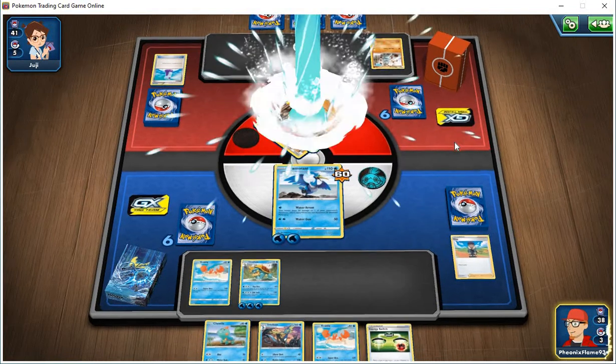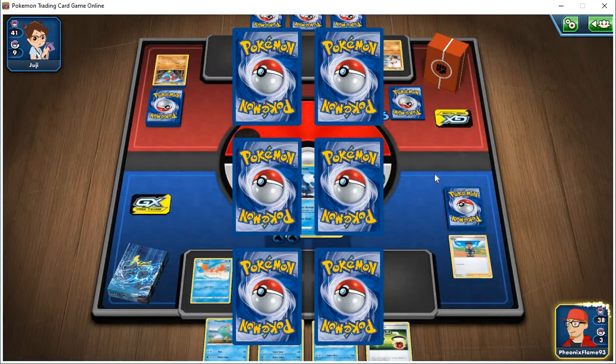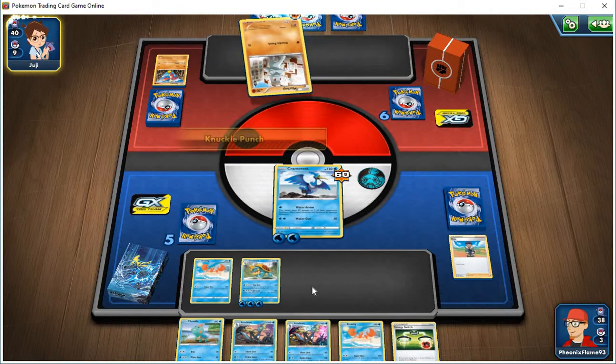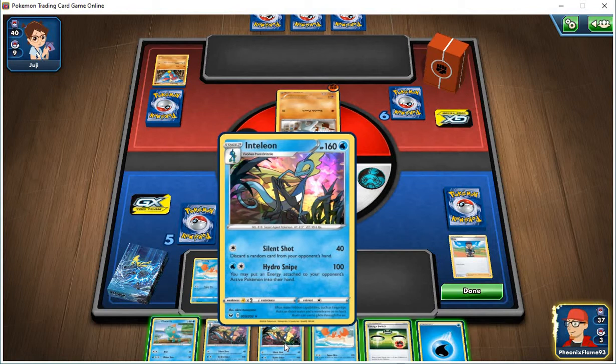One interesting thing about the AI is that it always seems to focus on putting energy on the active Pokemon until it's fully powered. Until we pull another Tillion that's not too bad. Now I want to show you my stack — it's the Dreadnought-Tillion line. His Tillion is a third-stage Pokemon. Silent Shot discards a random card from your opponent's hand — if they're not drawing cards you can hold unlimited cards, but if you use Silent Shot enough, they'll run out of cards to play.